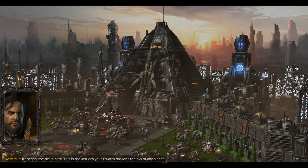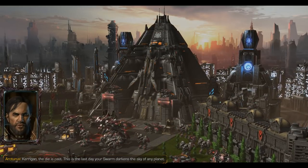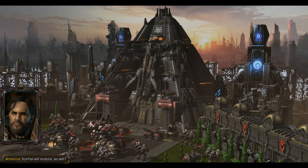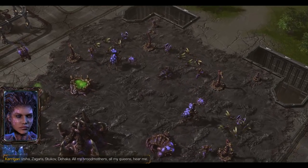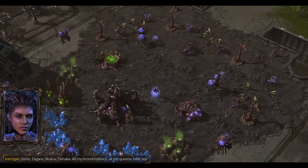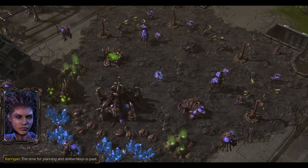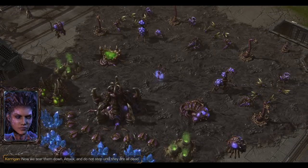Arcturus taunts Kerrigan: 'This is the last day your swarm darkens the sky of any planet.' Kerrigan fires back: 'I'll engrave it on your tombstone.' She then rallies all her broodmothers — Isha, Zagara, Stukov, Dahaka — and all her queens: 'The time for planning and deliberation is past. Now we tear them down, attack, and do not stop until they are all dead.'